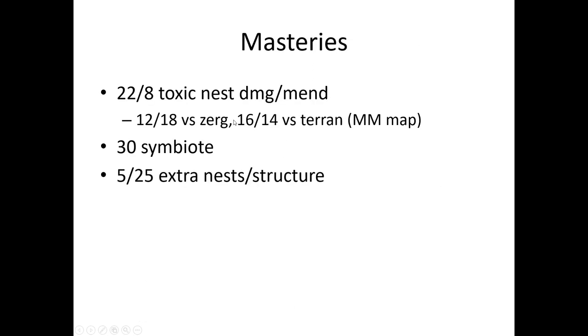Masteries: in general, you want 22-8 — 22 toxic nest damage and 8 for mend. If you use MMMM, you can use 12-18 vs. Zerg or 16-14 vs. Terran. But if you're playing against a random enemy, 22-8 is good since this is for all races. For the second mastery: 30 symbiote, because you'll need the extra protection for Brutalists, and 5-25 for extra nests and structure. Some people like 10-20, and this is a preference, but this is what I use.